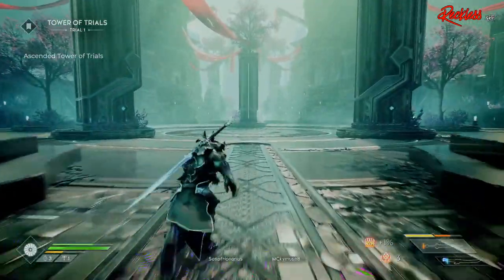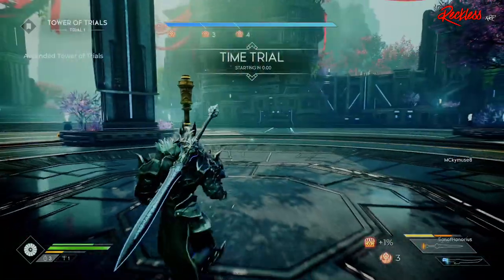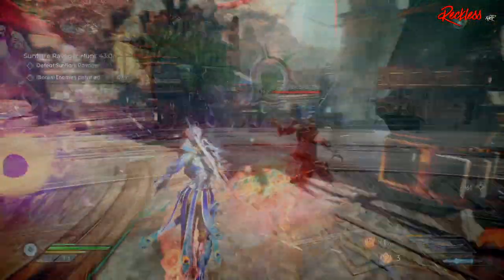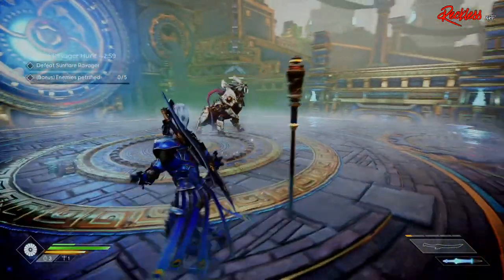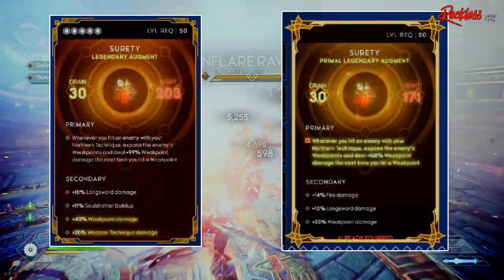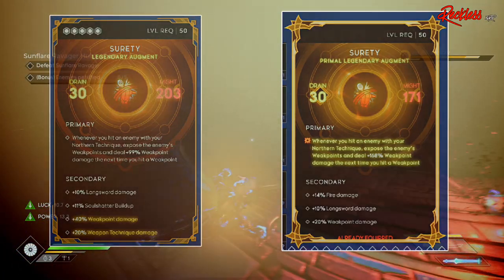Since my last video, I have received three more Shirties, and the one I currently have on is the best rolled one. Now there are two different types of Shirty and four, possibly five different ways to get it — a normal version like the one I have, and a primal version. I will go over the normal version first because it is easier to actually obtain.